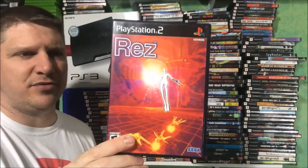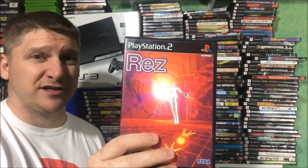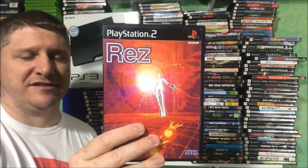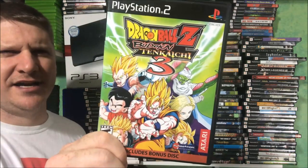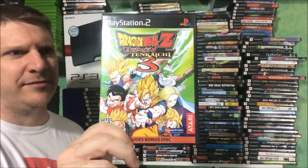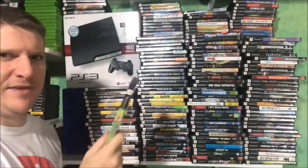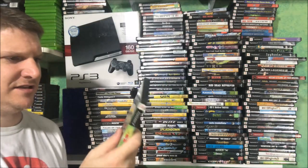Rez — this is a pretty difficult game to find complete, and this is in very nice condition. I got this on a trade off Facebook from a guy named Jordan who lives like 40 minutes away. He had a bunch of Saturn games too so I was really happy to get this in the collection. Dragon Ball Z Budokai Tenkaichi 3 — at one time this game was getting up to $100, but there's also a Wii version so I don't know if that made the price go down. This one also comes with a bonus disc — I think it's a DVD of like the 20 best fights or something.